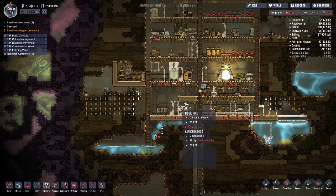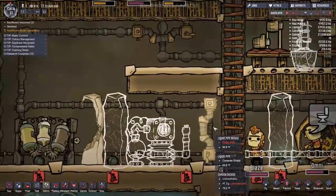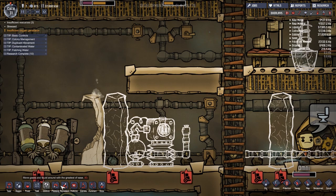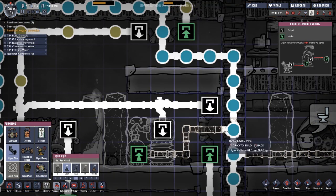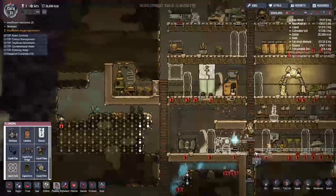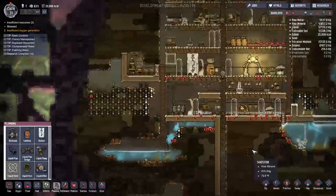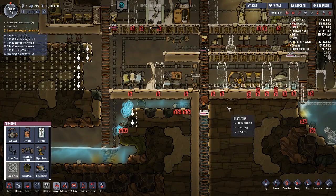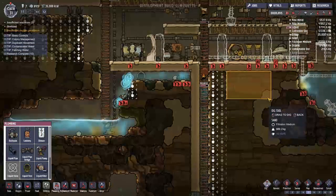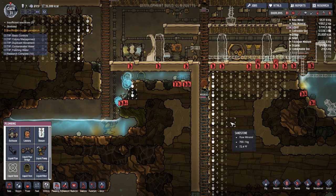I'm gonna get rid of — all of these choices — we just have too many people. We want to do plumbing, liquid pipe. Carbon dioxide is way more of an issue than I thought it was going to be. The other thing we can do is actually just mine out this entire section, because that could work.